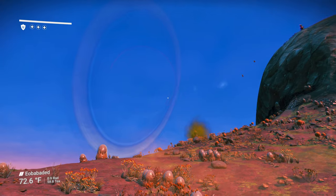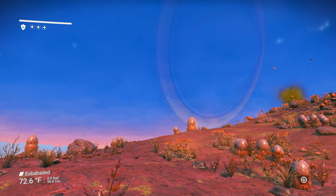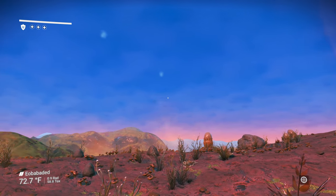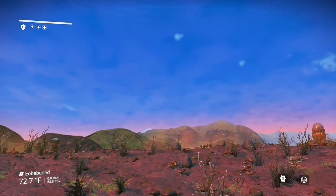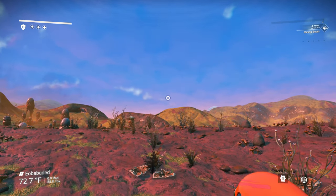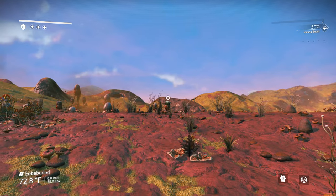So we are on a world that looks somewhat toxic. The temperature is 72.6 degrees Fahrenheit, so not a hot planet. And the toxicity level is 58.8, so I'm going to say that it's a toxic planet. There are different types of hazardous planets: hot, cold, toxic, and irradiated.